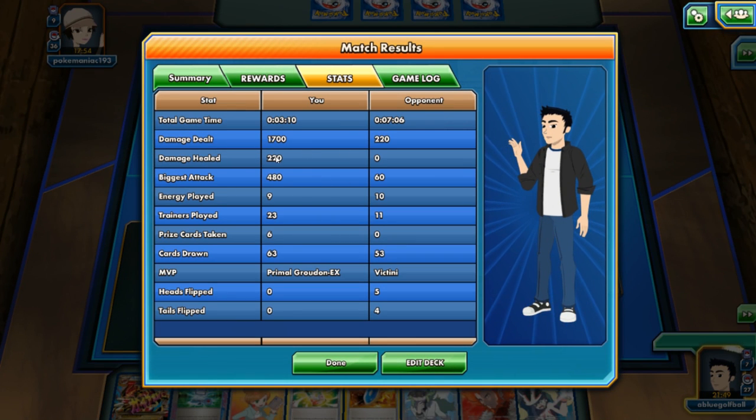Wow — 1,700 damage total. My opponent dealt 220 and we healed everything. We healed 220 and it was fantastic. My opponent flipped five and four coins. We didn't need to flip anything. Hey, what a game — well, not really. That was kind of dull and kind of boring. I'll probably play another one.